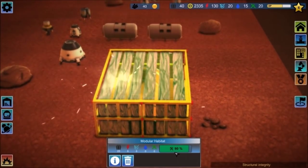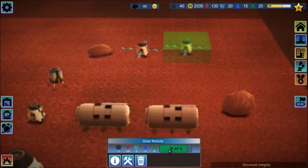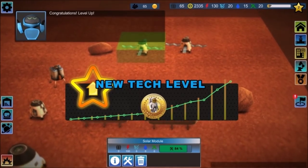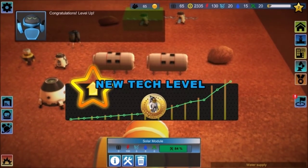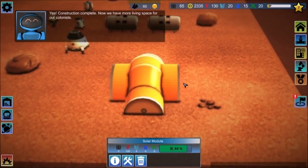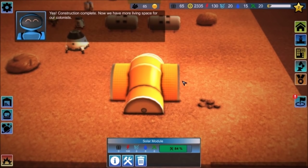This is 89% done. How do we repair? We just click Repair Structure? New tech level — level up. Construction complete — now we have more living space for our colonies.